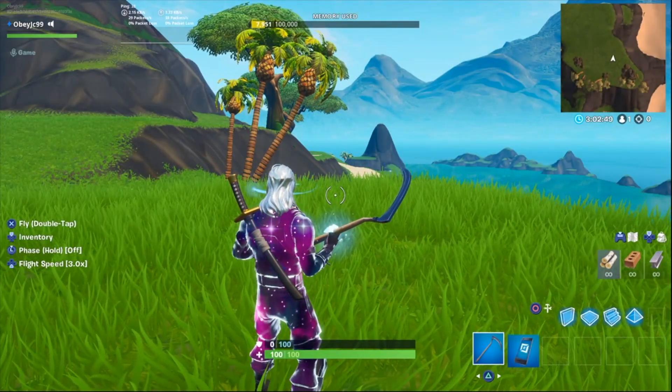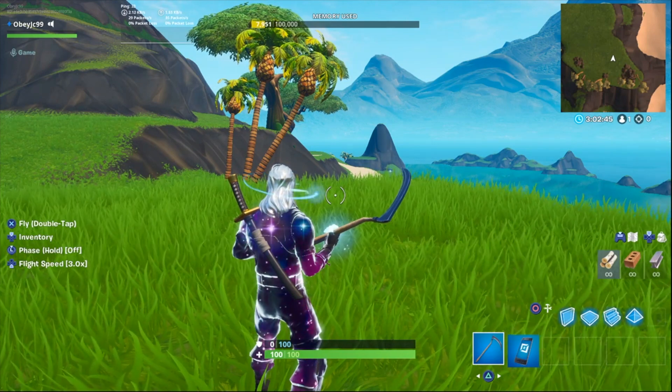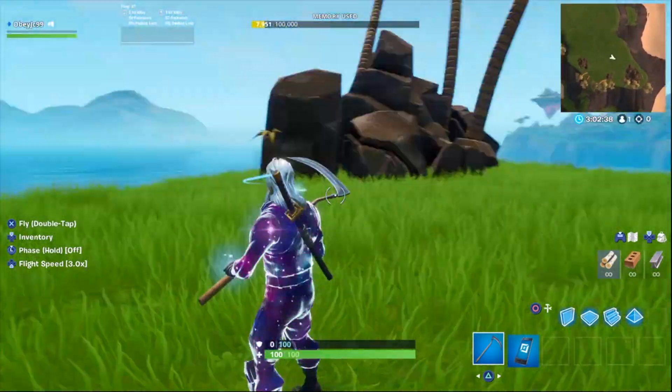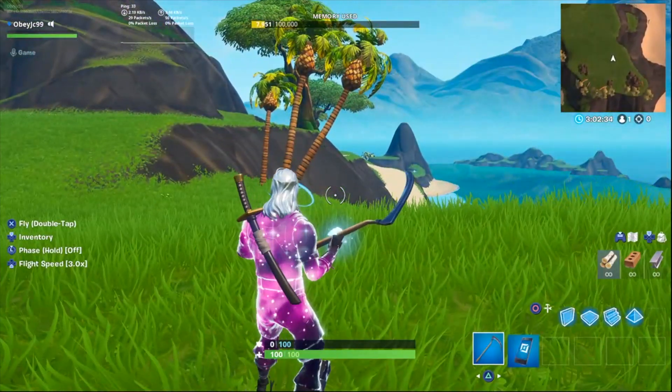A lot of you guys know we just had a massive update yesterday regarding L2 spam — basically aim assist is very OP for controller players, as well as controller sensitivity. So today I signed up to Fortnite and as you can see right now, this is not my normal sensitivity, it's way too slow.